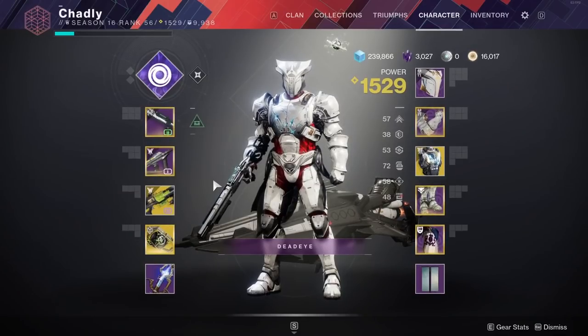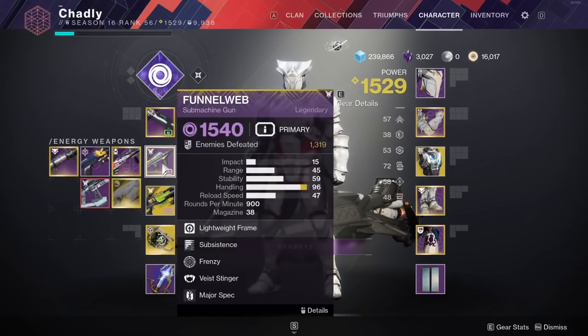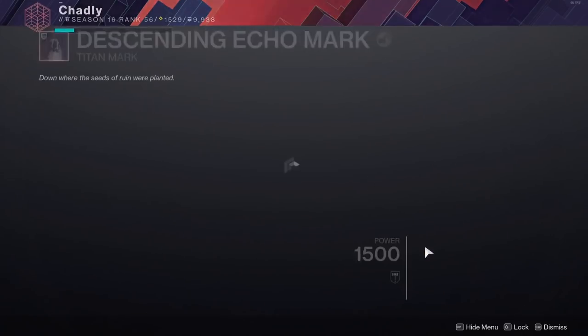Starting with the key pieces of gear — you're going to want a very fast firing void weapon. The Funnel Web is your best bet; it won't take up an exotic slot and you can get Frenzy and Subsistence on it, which is your god roll. The faster firing weapons you have, the more explosions and detonations you get because we're going to be using volatile rounds.